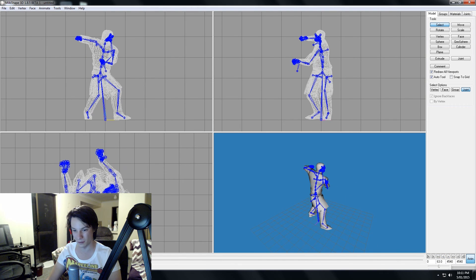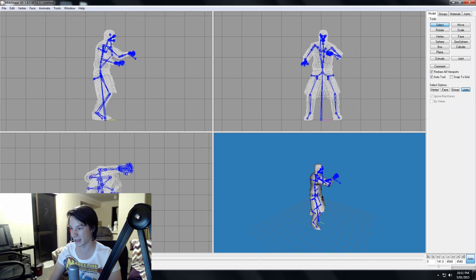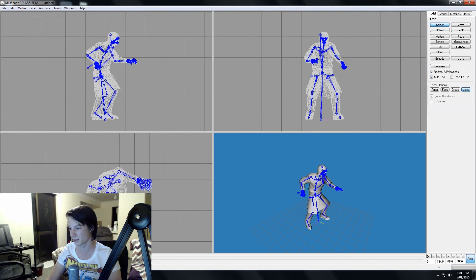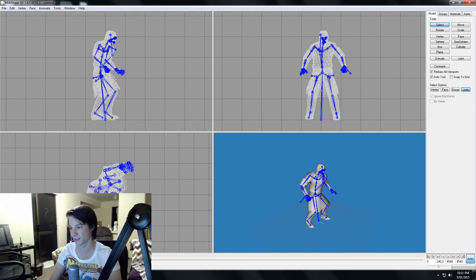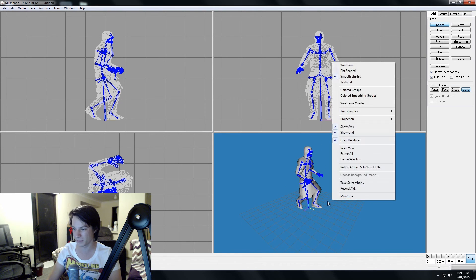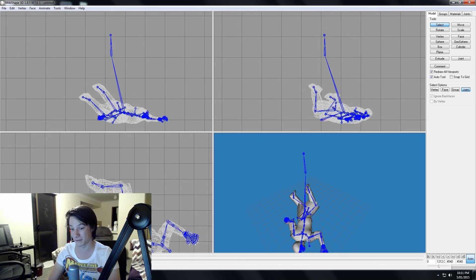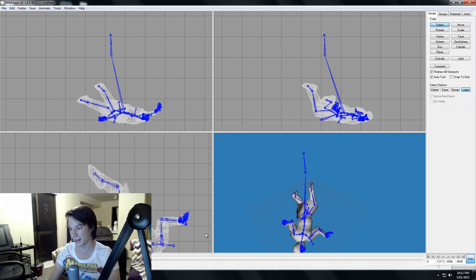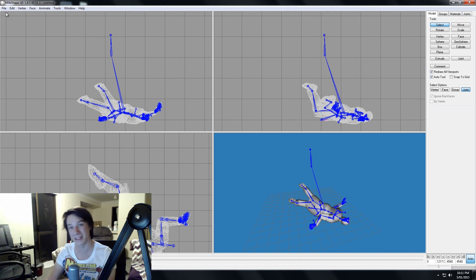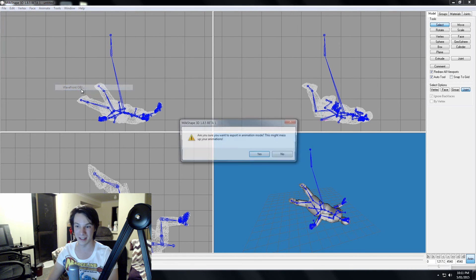We can go through it bit by bit. You can see all the different animations for different weapons — overheads, slashes, stabs, all sorts. So we can choose a key frame, a pose that we think is good. It can be anything — look, I'm dead now. And we can save that as an OBJ very easily just by going File, Export OBJ.